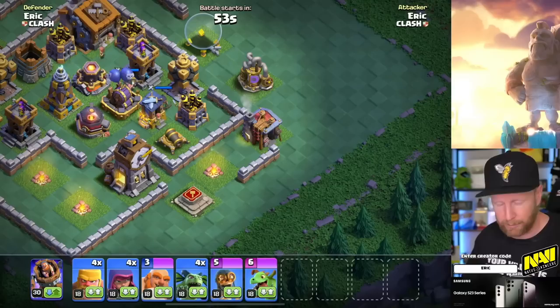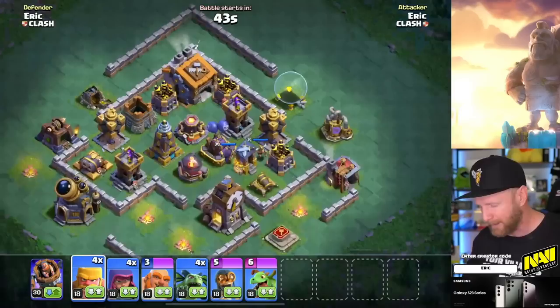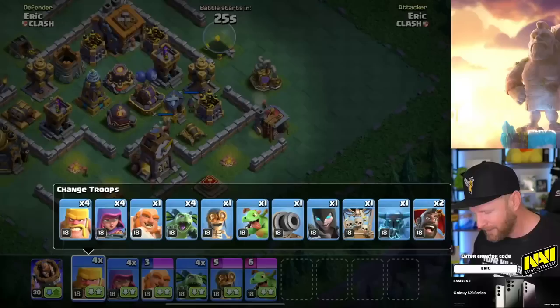Now that we understand how the multi-stage base is set up, let's go over how the troops are changing for builder base 2.0. You can swap out troops as normal before attacking, but you can only see stage one at the start. You can't scroll over to Otto's Outpost, so you have to judge what you need for the initial base — because whatever survives will get healed up and head over to the second base.